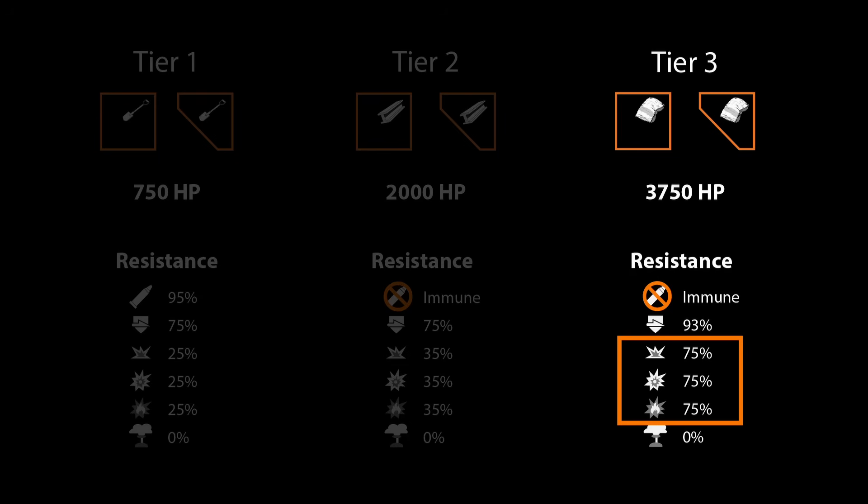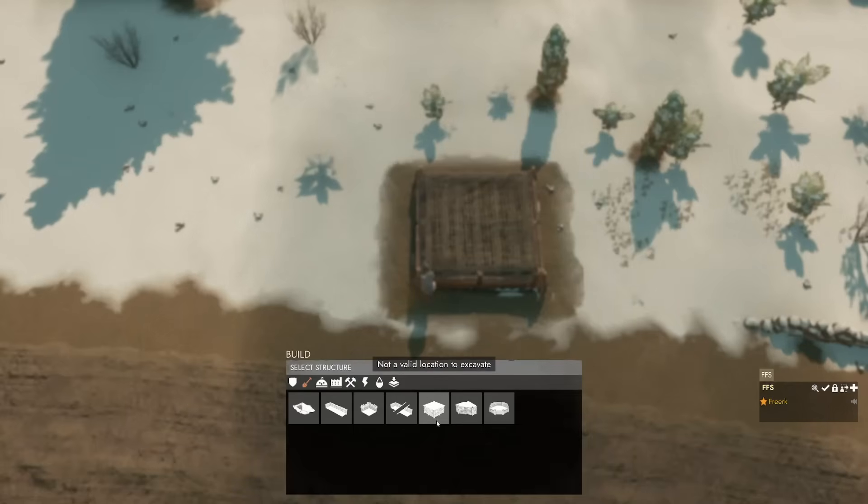At tier three, assuming the concrete is fully cured, they receive an extra 40% damage mitigation against the explosive damages for a total of 75%, and an extra 18% resistance against armor penetrating damage for a total of 93% resistance.